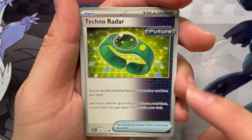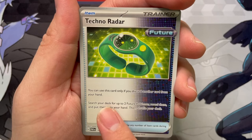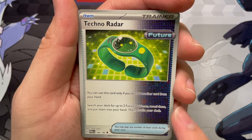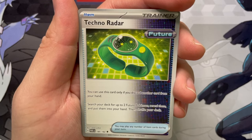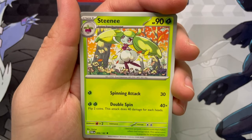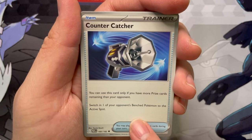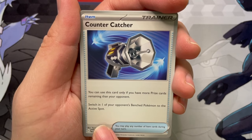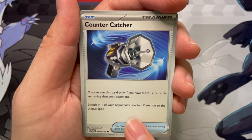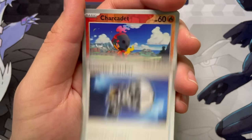So it looks like Technoradar is one that's supporting the future cards. You can use this card only if you discard another card from your hand, search your deck for up to two future Pokemon, reveal them, and put them into your hand, then shuffle your deck afterward. Interesting — so we got a reliable way to search them. Steeny, Countercatcher — you can use this card only if you have more prize cards than your opponent: switch in one of your opponent's bench Pokemon to the active spot.